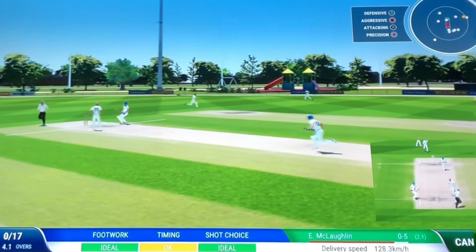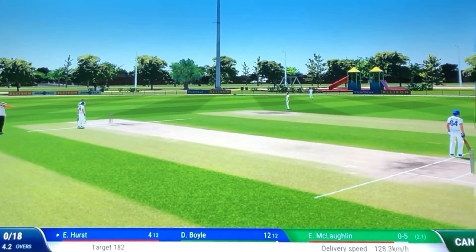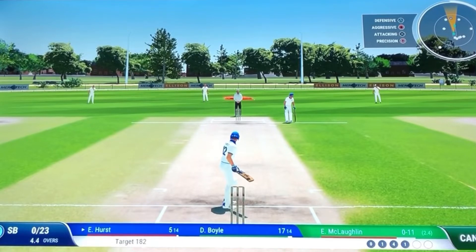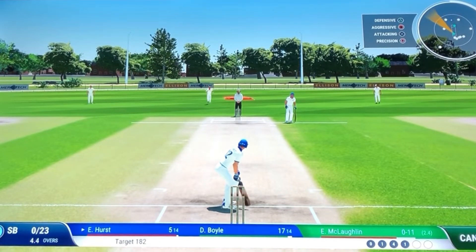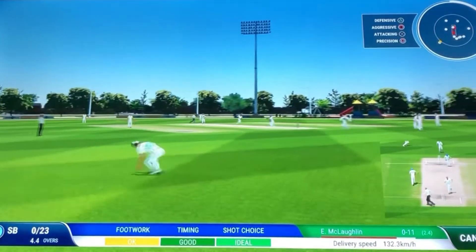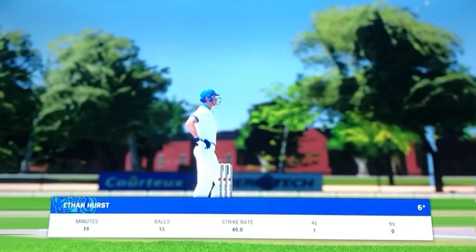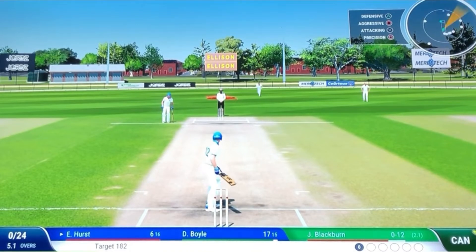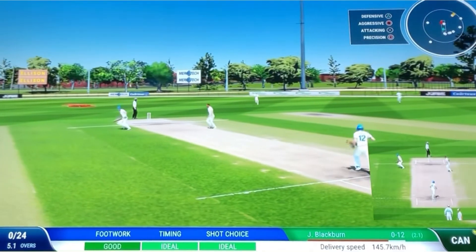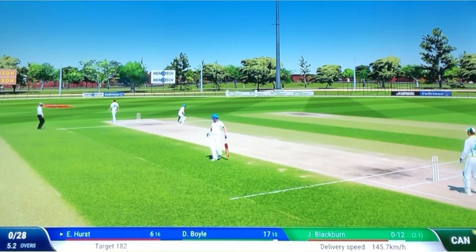Along the ground, didn't time it very well, just get one though. So he moves to five off of 14. Pulled away, aggressive looking shot — just one for the troubles though. Six off 16 here, need to start getting a move on. And that is how you do it — driven through the covers, a lovely cover drive, put away for four, it raced away.